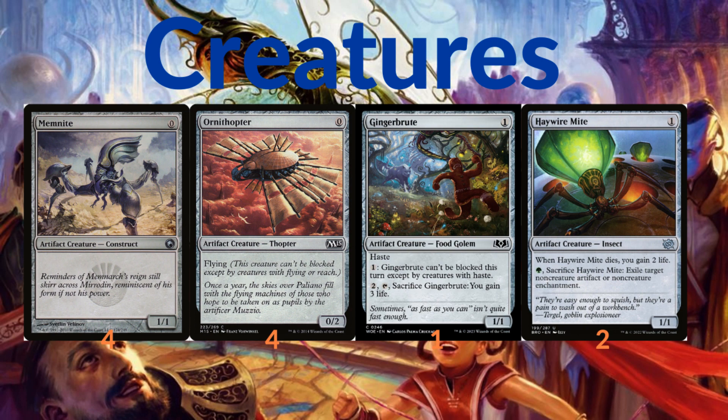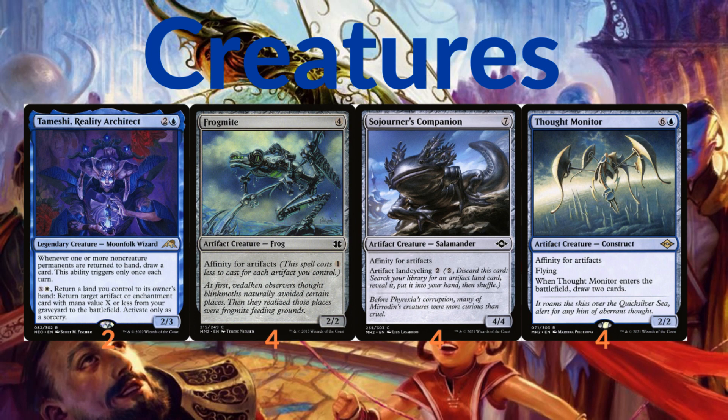Haywire Mite is used to sacrifice for one mana to exile a target non-creature artifact or enchantment, and if it dies you gain two life. We also have two copies of the Meshi Reality Architect — you can use its ability to get back artifacts that died and it also allows you to draw cards.